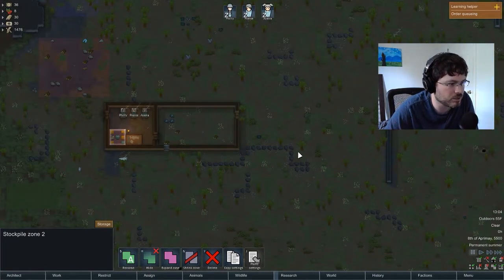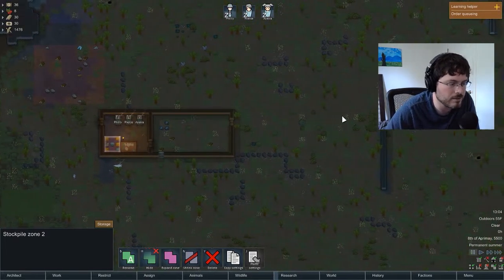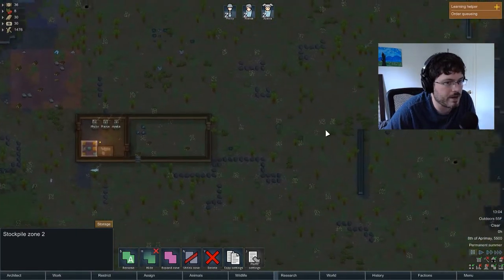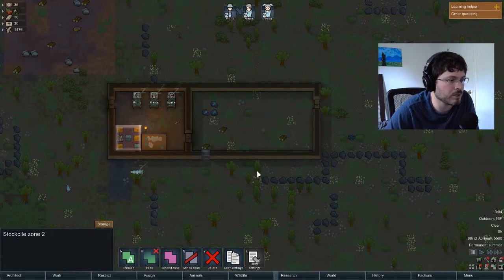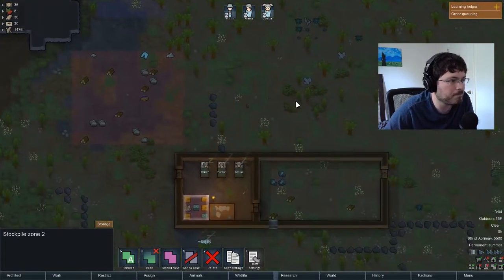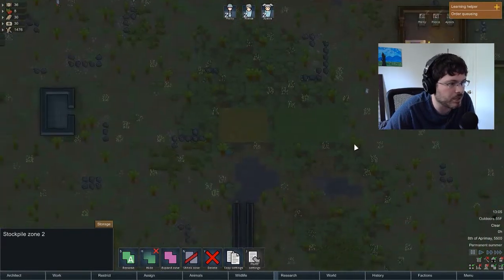What I'm hoping to do this stream is get our power set up, complete our initial research so we can have batteries and build our refrigerator or freezer to store our food. Hopefully we can continue building our initial building, maybe add bedrooms so our folks can have individual bedrooms, and we'll need to add a hospital, like a medical bay kind of thing. I think that's what I'm going to hope to accomplish today.